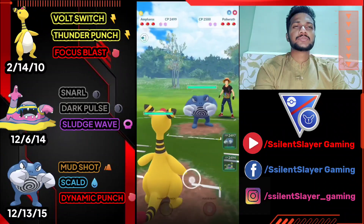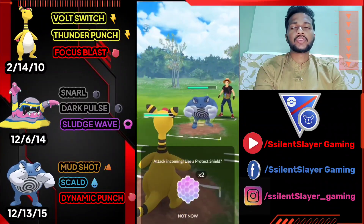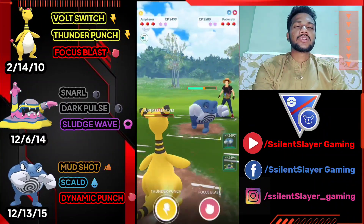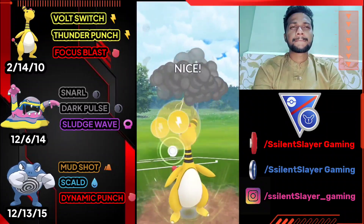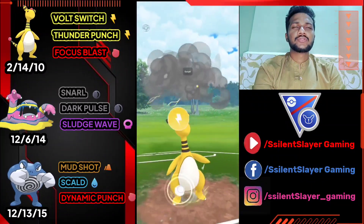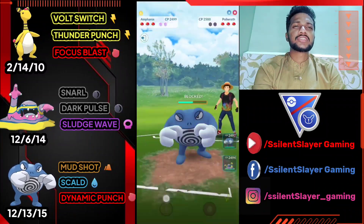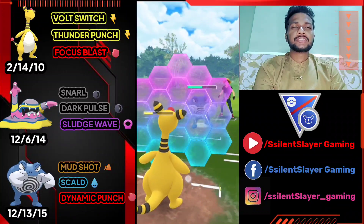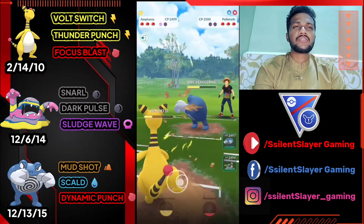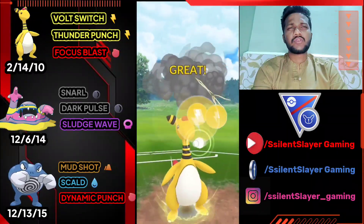Moving on to the next one — Ampharos versus Poliwrath. Good start, let's overfarm. We got four Volt Switches so we overfarmed Thunder Punch. We have two Thunder Punches ready — let's deliver back-to-back. Ninja shields with the first shield. Let's go for Thunder Punch again. Opponent uses both shields — just like the first battle. I'm going to use my first shield here. Let's go for Ice Punch — we almost delivered the second Thunder Punch. We got Poliwrath down because of Water type.